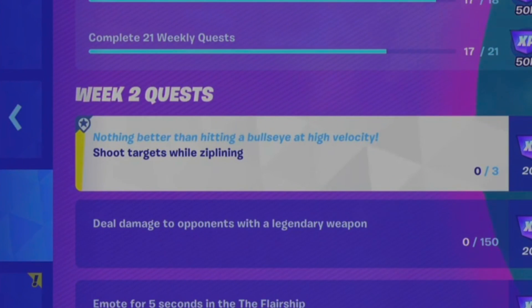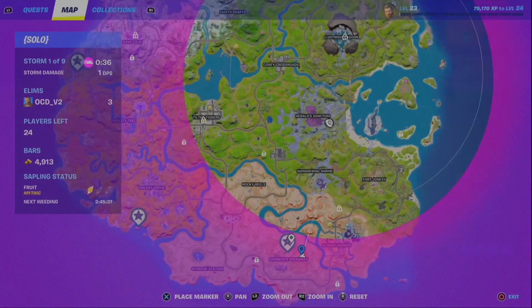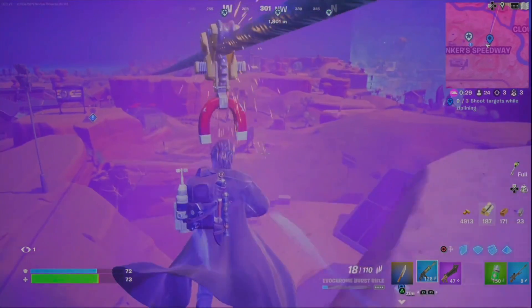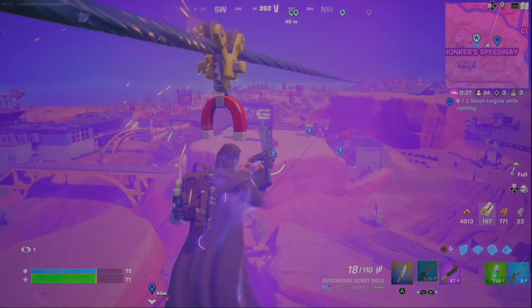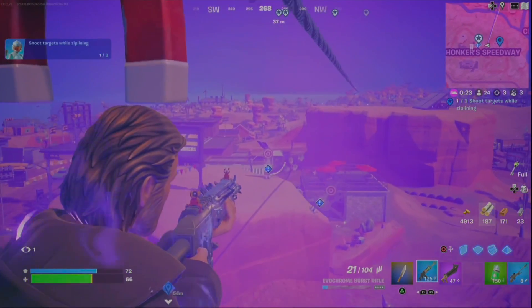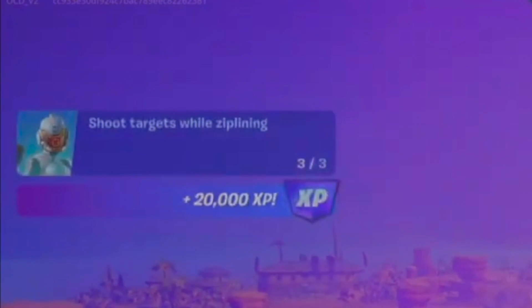The next challenge is shoot targets while ziplining, so you can go to any of the areas that have marks on the map. I went over here to Chonker Speedway. I found the zipline — if you look on the map you see these exclamation marks. Just make sure you're going back and forward on the zipline, or straight, it doesn't matter as long as you're on the zipline. Hit all three and you are good to go.